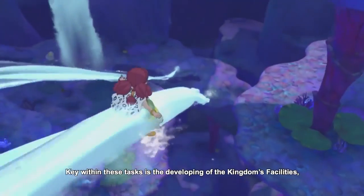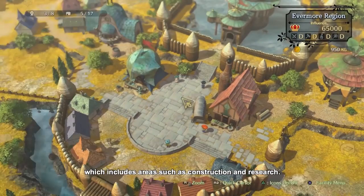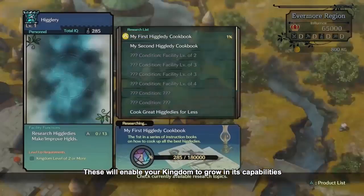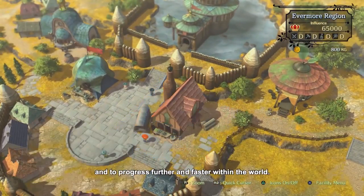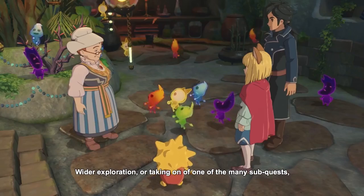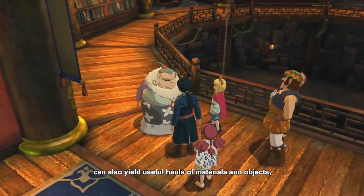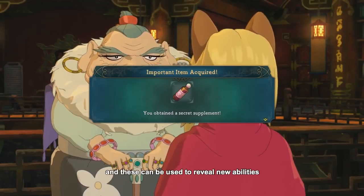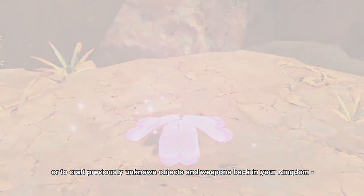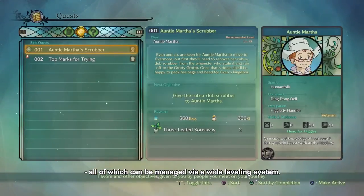Key within these tasks is the developing of the kingdom's facilities, which includes areas such as construction and research. These will enable your kingdom to grow in its capabilities, allowing you to develop your realm and progress further and faster within the world. Wider exploration, or taking on one of the many sub-quests, can also yield useful hauls of materials and objects, which can be used to reveal new abilities or to craft previously unknown objects and weapons back in your kingdom — all of which can be managed via a wide leveling system.